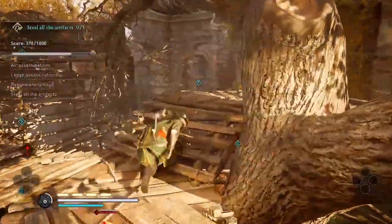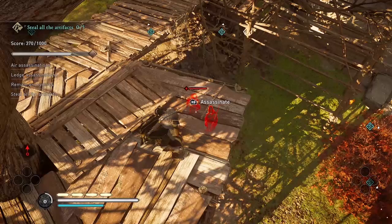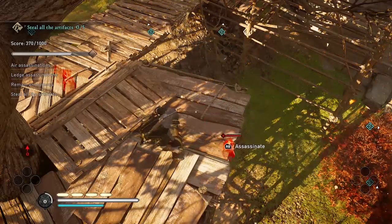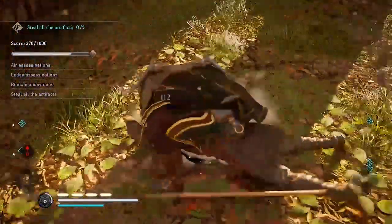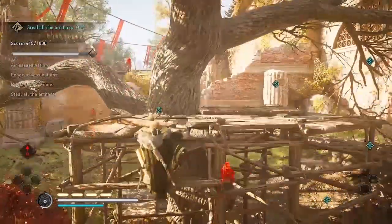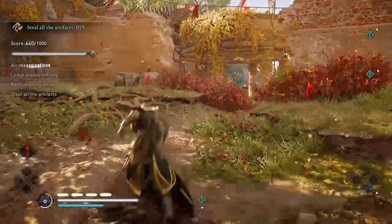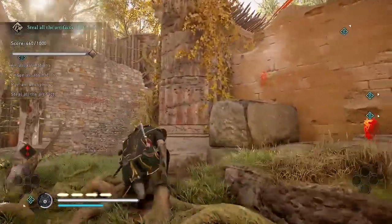I also want to do air assassinations on these two guards that are currently talking to each other, but I want to wait until they separate and are as far from each other as possible before I air assassinate the one to Eivor's right. After that, I'm going to climb quickly up to the platform and then air assassinate this other guard and do a crazy chain assassination into the other courtyard. Look at how far that axe goes.